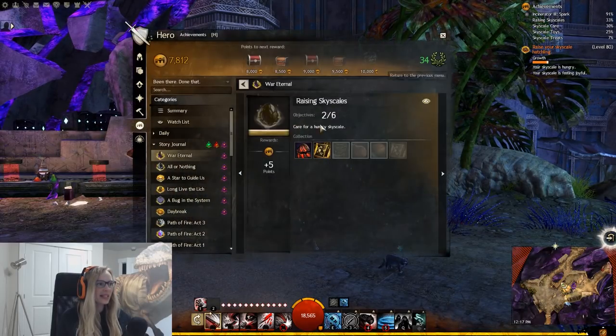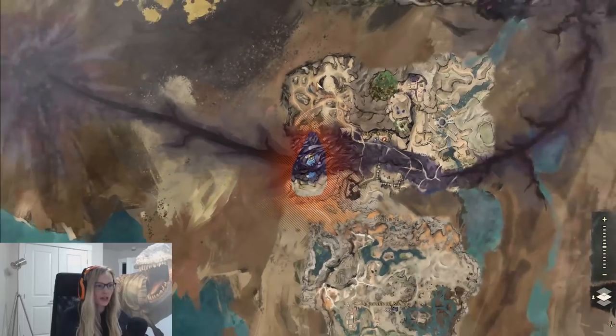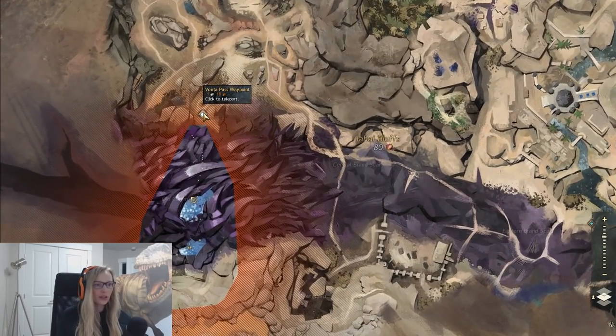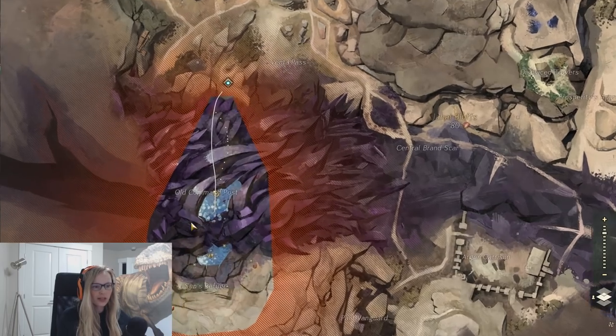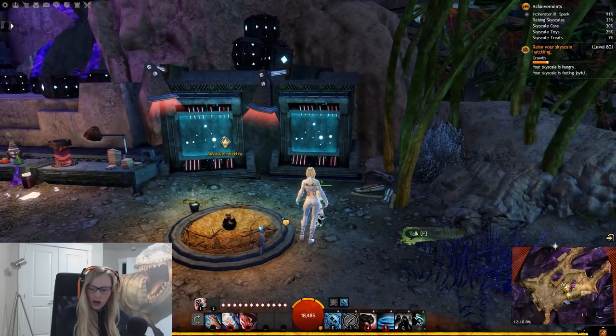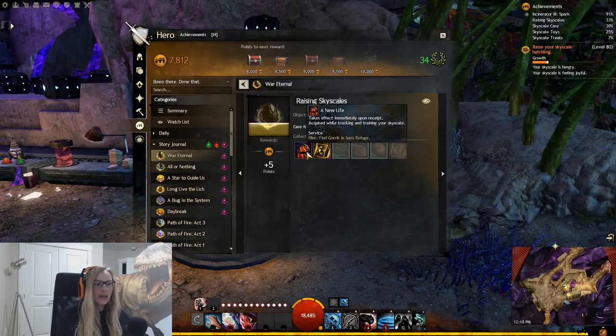We're doing the Raising Skyscales collection. Come talk to Gork in the Sun's Refuge, located in Jahai Bluffs using the Venta Pass waypoint and going through the instance. We'll talk to Gork, get the new life part, stare at our egg, talk to Gork again, and get a new parent.